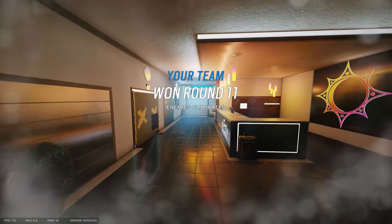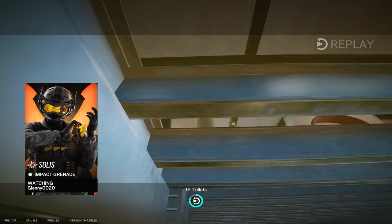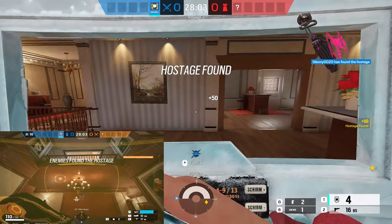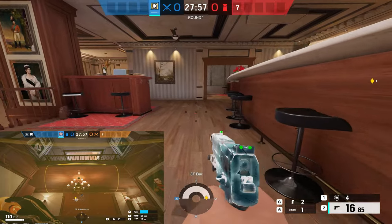Next up is Solas, who brings a whole new meaning to Blitz counter. Solas can see Blitz constantly while he has his shield out, leading to constant callouts and even Solas double-impacting Blitz from another level of the map. Interestingly, if Blitz puts his shield on his back, he doesn't show up on the Solas scanner anymore.